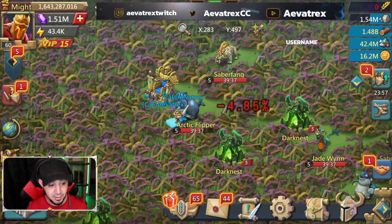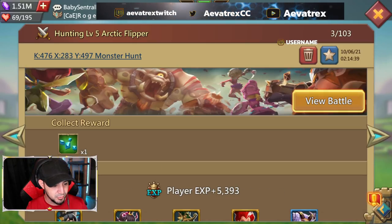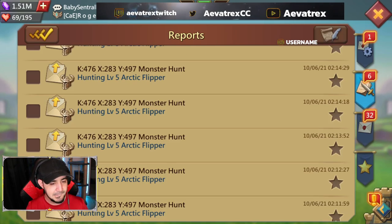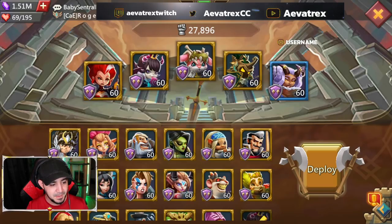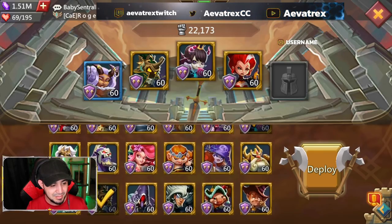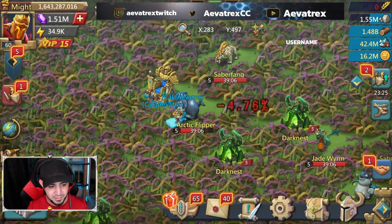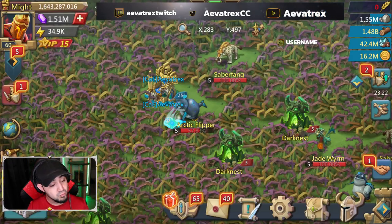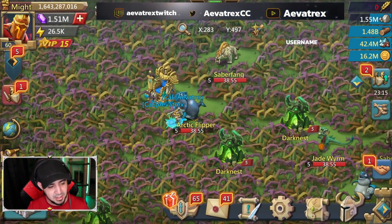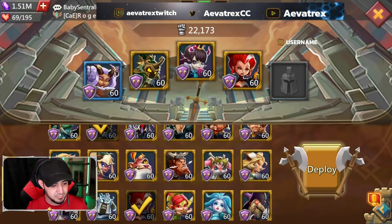Let's see how much damage we actually lose with child of light and see what the difference is - we were doing about five percent. 4.8 - that's actually not that big of a difference and you have a tank in there. 4.4, 4.8, 4.8, 4.8 yeah. So honestly I feel like I would probably start with child of light at the start until you get some of that extra bonus, then swap it over. But even then it didn't seem like that big of a difference.